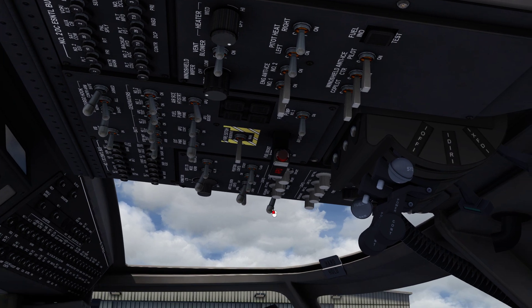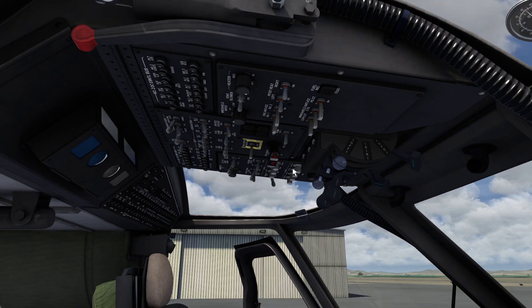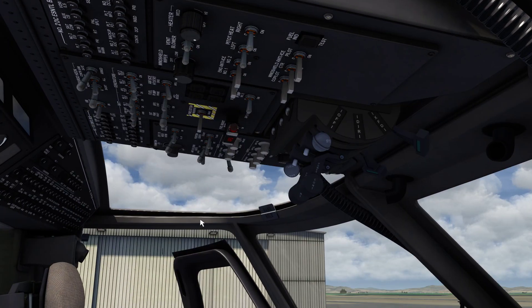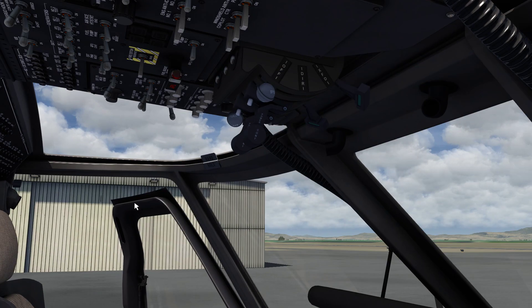Fuel boost pumps 1 and 2 off. Collision lights — day. Secondary is blue. All interior lighting off — it's daytime. Battery 1 and 2 on. Cockpit equipment checks, fuel pump APU boost. APU control on.